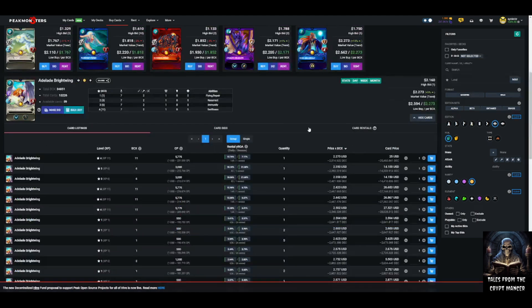Adelaide Brightwing closes out the video — seven mana with resurrect, swiftness as a speed mechanic, immunity, repair, and flying. The swiftness, resurrect, and repair are why you bring Adelaide Brightwing to your team. When looking at Rebellion abilities that carry over from Chaos Legion: speed mechanics like swiftness and slow are very important, resurrect is important, repair is important, and immunity is valuable especially for noxious fume and earthquake battles where flying and immunity are strong.